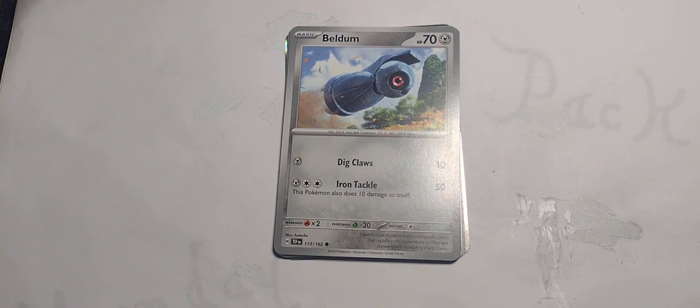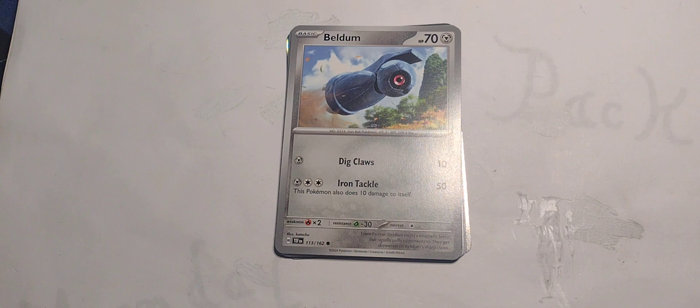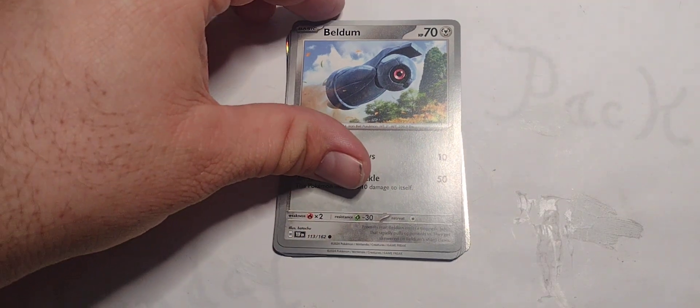Bedlam — the Gauntlet Punch Pokemon, that's Iron Hands. 70 hit points, Metal type. Single Metal for Dig Claws: 10 damage. Single Metal plus two Colorless for Iron Tackle: 50 damage — this Pokemon also does 10 damage to itself. That's not bad; better than some where it does 30 damage and 20 to itself.